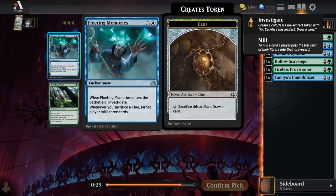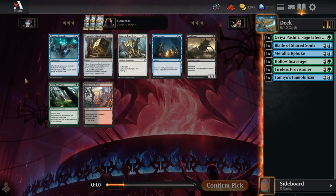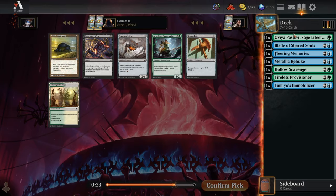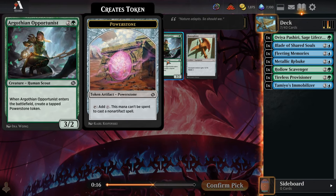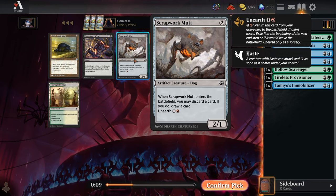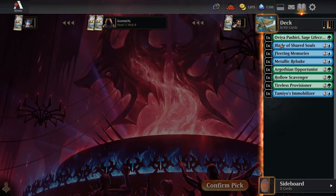Pick 7, Fleeting Memories. This card is kind of all or nothing — you need a lot of investigating in your deck to get it to actually kill somebody. If you mill somebody 20 cards but their library still has a few left, you've done essentially nothing. Mill is very all or nothing; the difference between milling your opponent's whole library and milling all but one card is massive. But you can get a lot of clue tokens and try to win with this card in specifically blue-green. Our Gothian Opportunist gives us Power Stone for artifacts, clue tokens, food tokens — that feels great for this archetype. I think Arpatunus makes the most sense here.